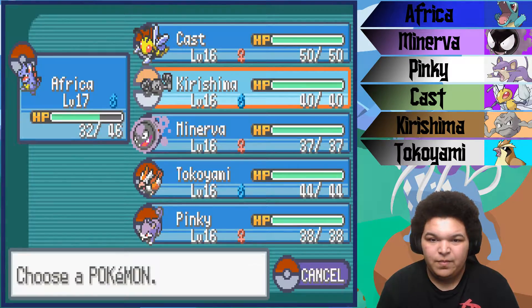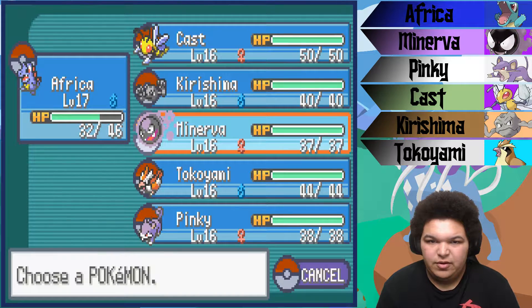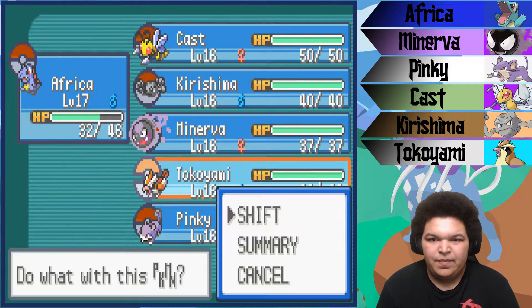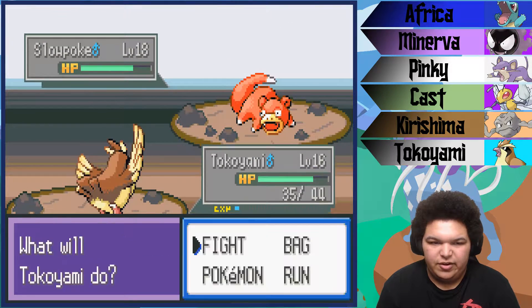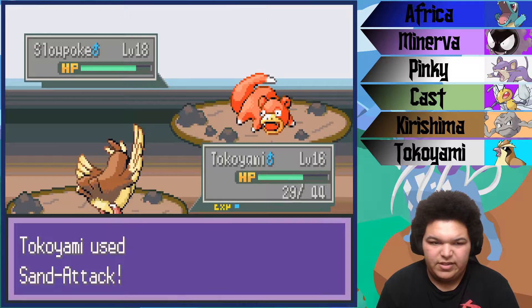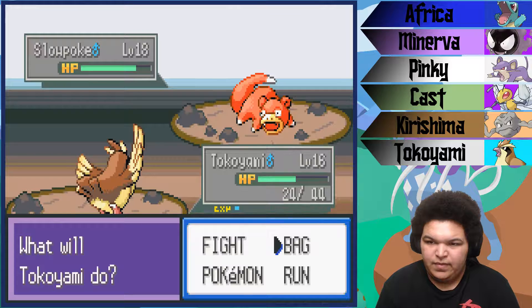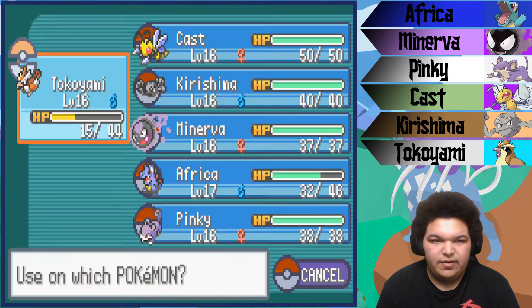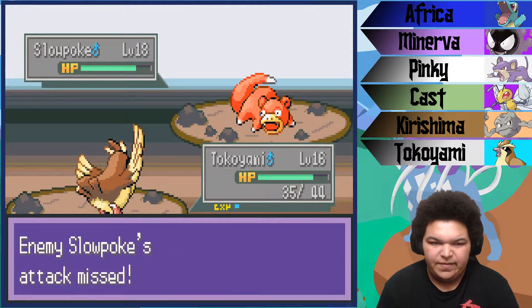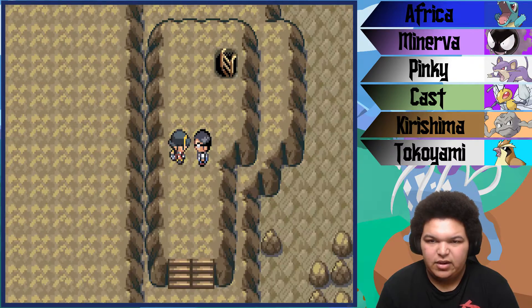A level 16 Slowpoke, hello. I still don't have anything for you because Minerva's going to get hit by that confusion pretty hard. Alright, that's not good for me. I don't have that many potions, that's also not good for me. I'm going to Sand Attack you a little. Okay, this is where it gets scary. Alright, that should hold us for a little bit — enough for us to get the kill. There we go. Perfect.